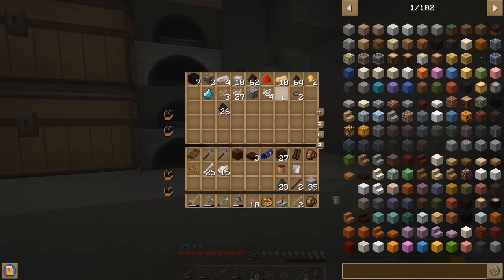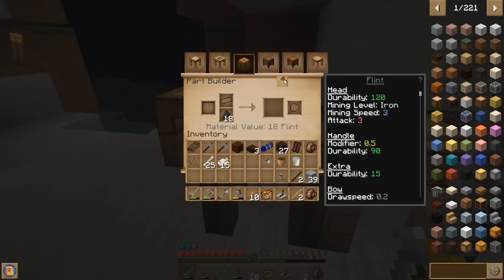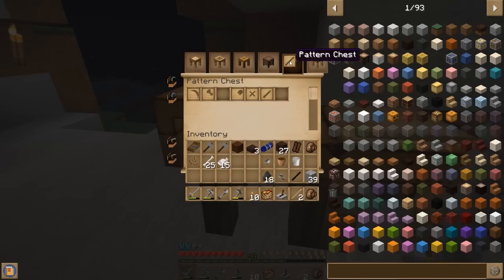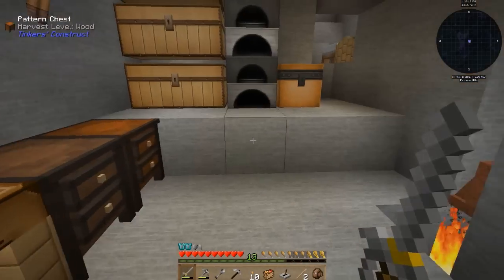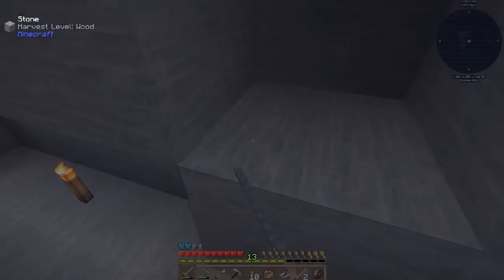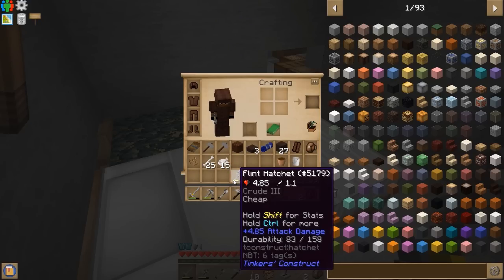Let's make one with flint — I wonder if I can use the treated wood as a handle. Yeah, it looks like the treated wood sticks work. Let's look at the mattock recipe — boom boom boom, we got ourselves a flint mattock! A very nice upgrade from our hatchet because it works as a shovel, a hoe, and a hatchet. And the flint mattock actually does more damage than the hatchet — that's kind of crazy.